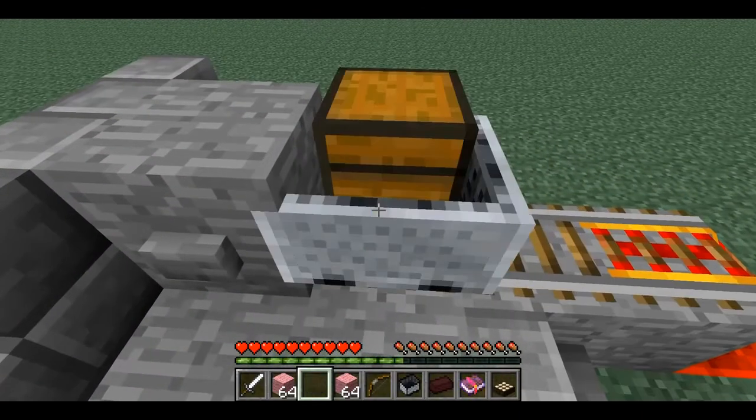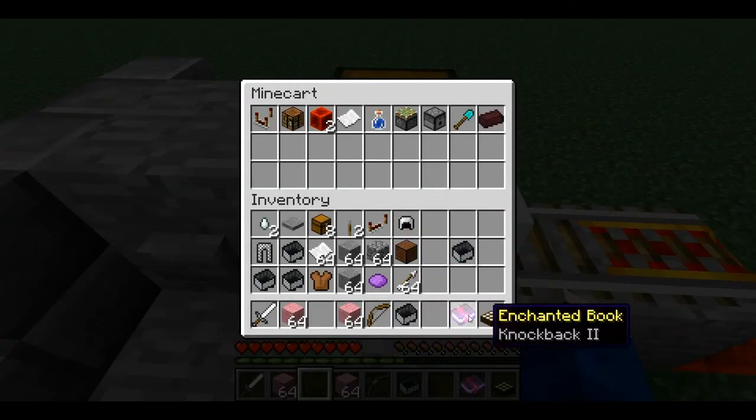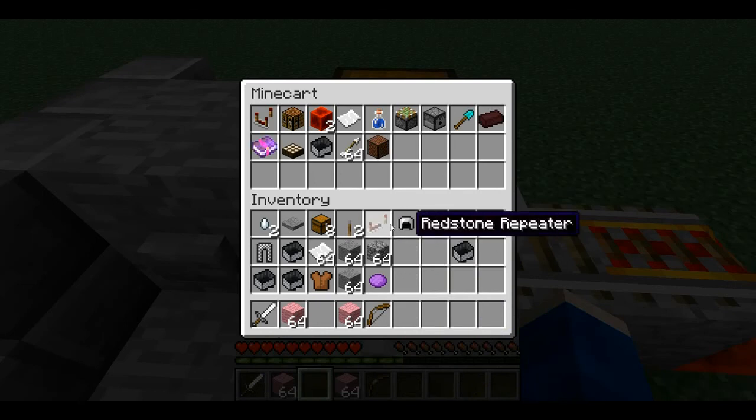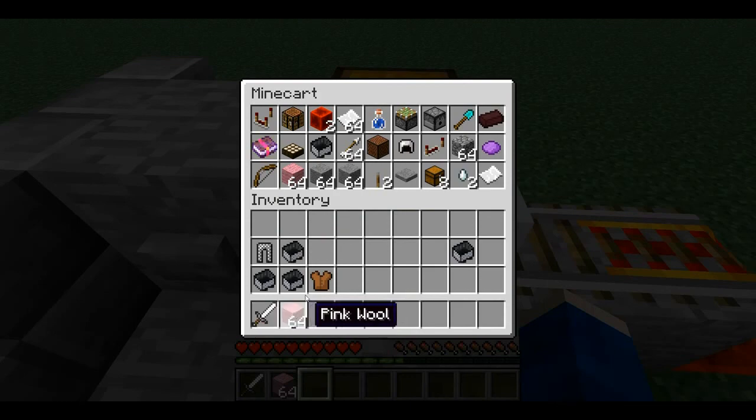So I go up here, plant down my minecart, throw in everything I want to bring back to base. This is great for mining too — if you have a mine shaft, send your minecart up when your inventory gets full.